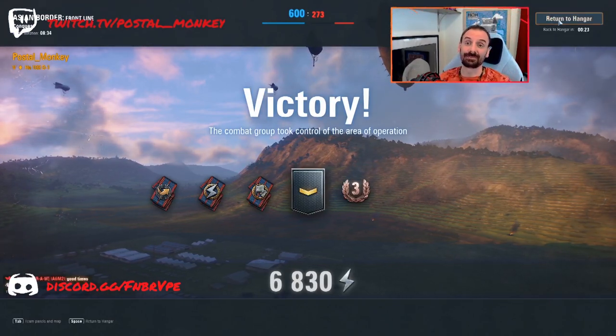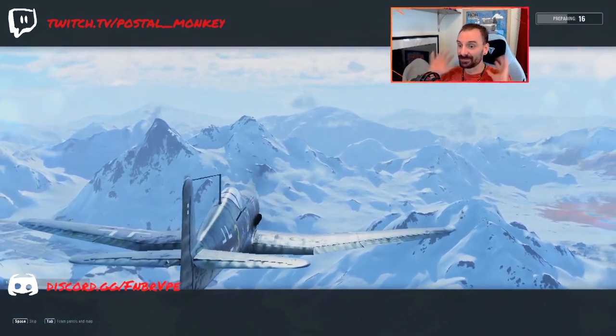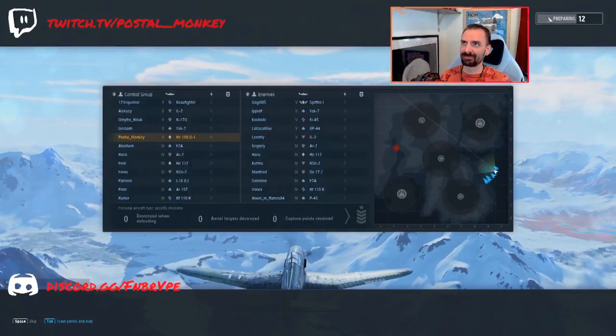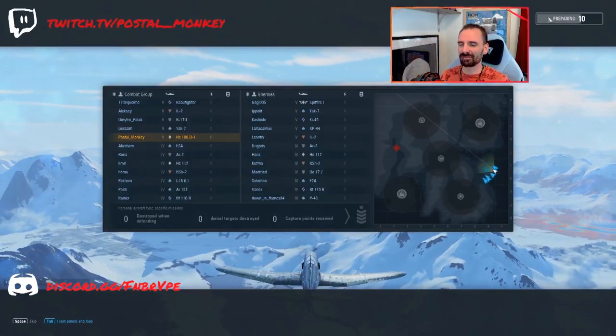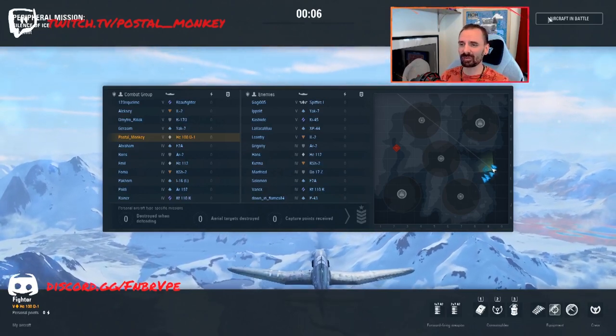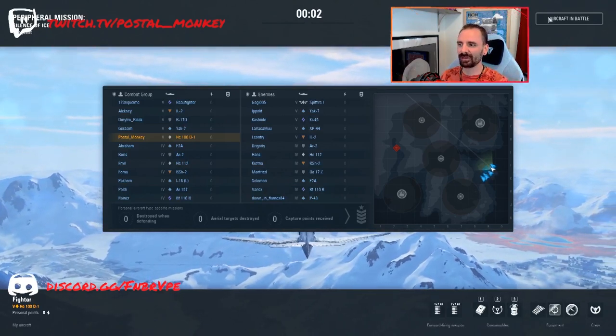Let's take a look at the second battle. This time we are in a tier 5 battle — this will be few and far between. Probably one out of every three battles will be tier 5. We've got a specialized Spitfire 1 that can obviously out-turn us. Everything else we should be able to deal with relatively easily.